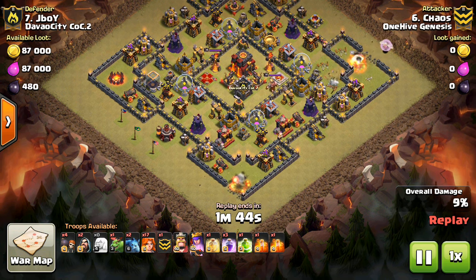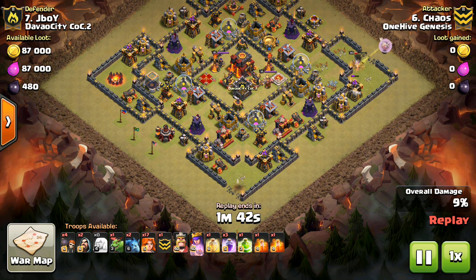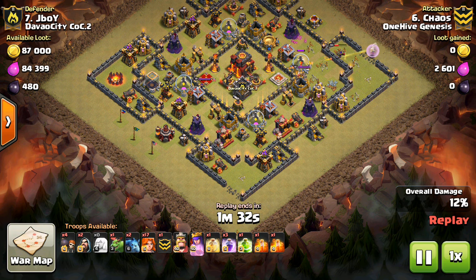You can see Chaos comes in with the queen walk at the top, wall breakers in at the bottom, and his queen's going to step up and get some pretty good value. But one thing to notice is the queen gets kind of drawn up north, and the pathing doesn't work out quite as well as you probably hoped. As soon as she goes up for that dark spell factory, she's going to go for the wall and be in range of that inferno pretty soon along with the king, and because of that she's going to go down.